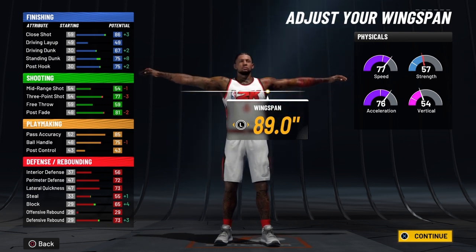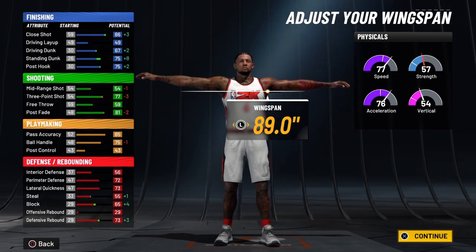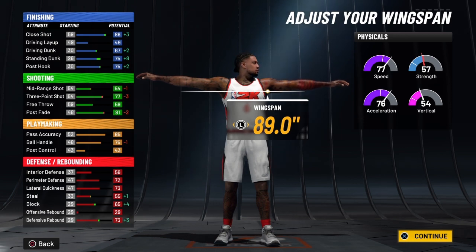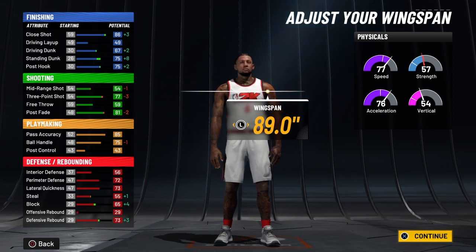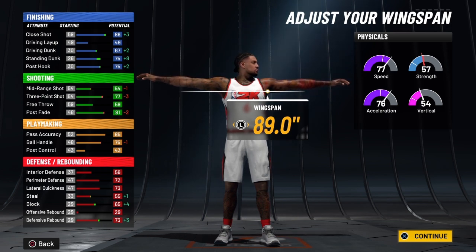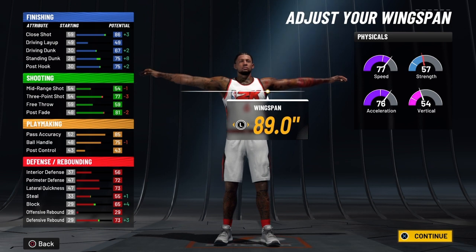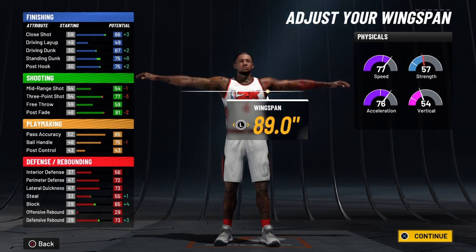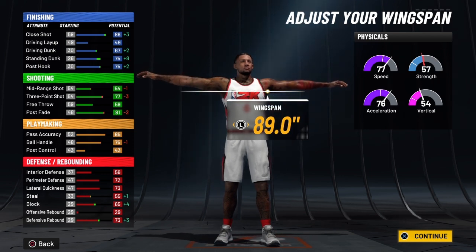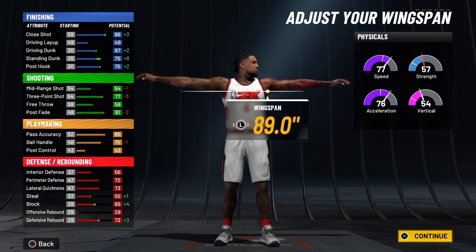Onto your physicals — the playmaker takeover is going to give you a 13-point jump, plus the added bonus of ten to your ball handle. There are four ways to get the fours: the Gatorade facility, reaching level 40, winning the NBA championship, and getting to 99 overall. You're going to have a speed of 85 at 99 on raw and an acceleration of 84, and with the playmaker takeover that's a speed of 90 and acceleration of 89. Your vertical will be 62 at 99 on raw, going to 67 with the takeover. Your strength is key for this build — you're going to have a strength of 65 at 99 on raw, and with the playmaker takeover that's going to be a 70. That's excellent for a small forward going to the hole.